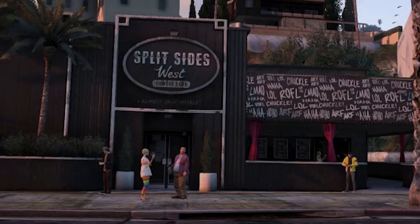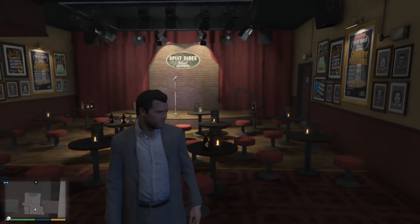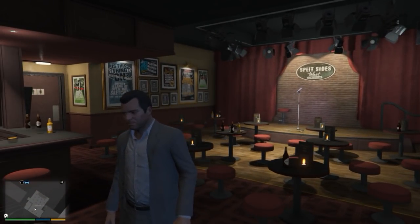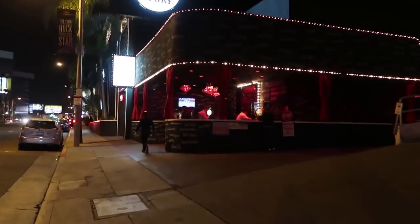This is a comedy club called Split Sides, and it's not even used in the game yet. This comedy club has an interior, but if you go there it's closed — not used in story mode or online mode. There is an interior found underneath the map for Split Sides. I'm not taking credit for finding it — it's been found a long time ago — but the reason I'm showing it is that it's found underneath the map, not at the street location where Split Sides actually is. Funny thing — I've been here in real life. This is so amazing.